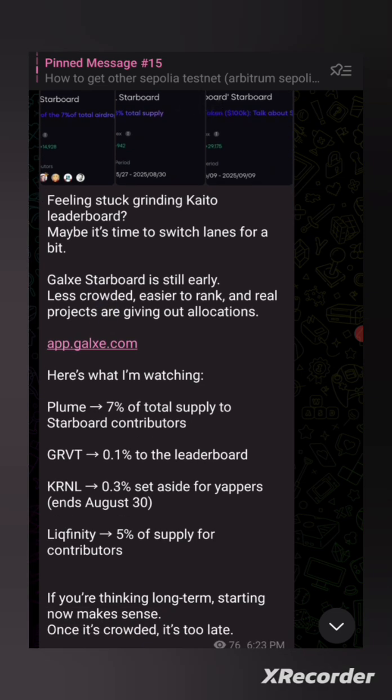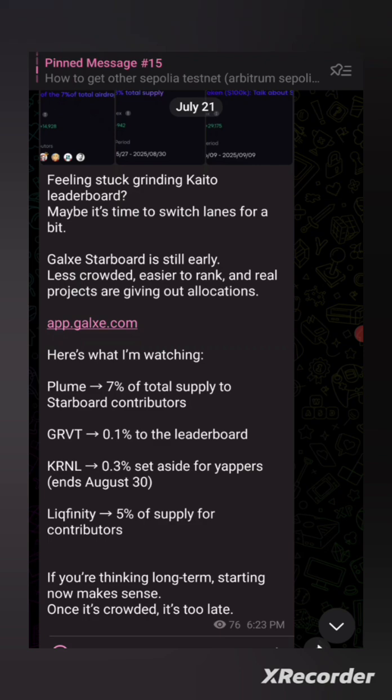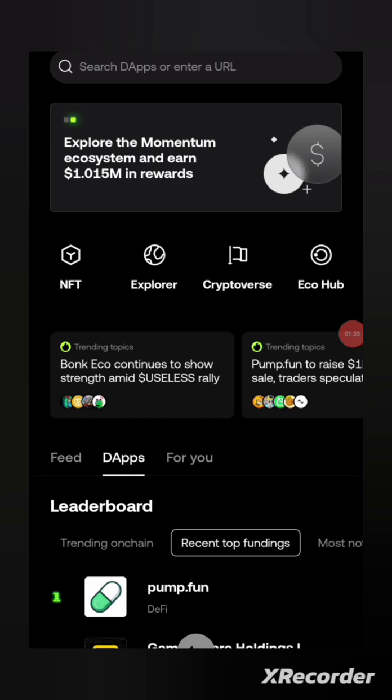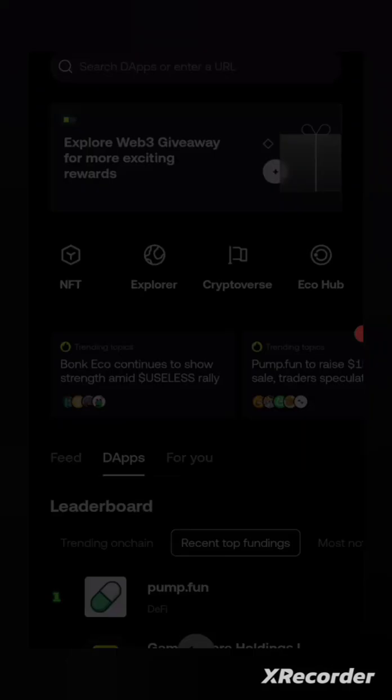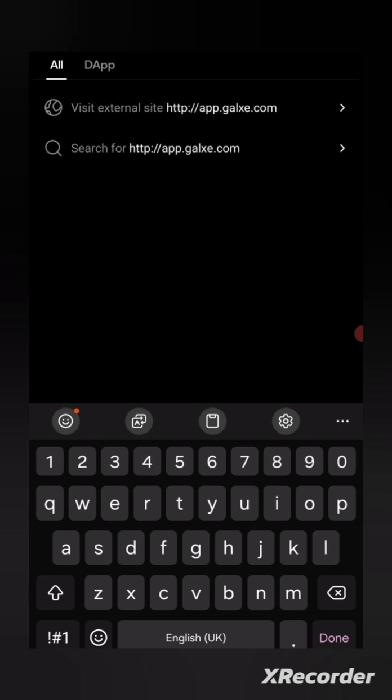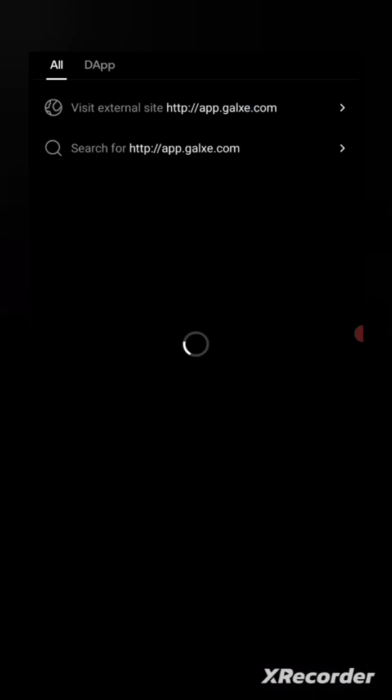I've copied the link already and we'll head over there so I can tell you more. You'll need to paste this link whether you're a new user on Galaxy or an old user. Carry the link and head over to your Web3 wallet — probably MetaMask or OKX, which I'll be using right now — and paste it in their browser. I'm over at my OKX browser, I'll click above, search and paste the link, click 'Visit External Site,' and it will take me where I want to go.